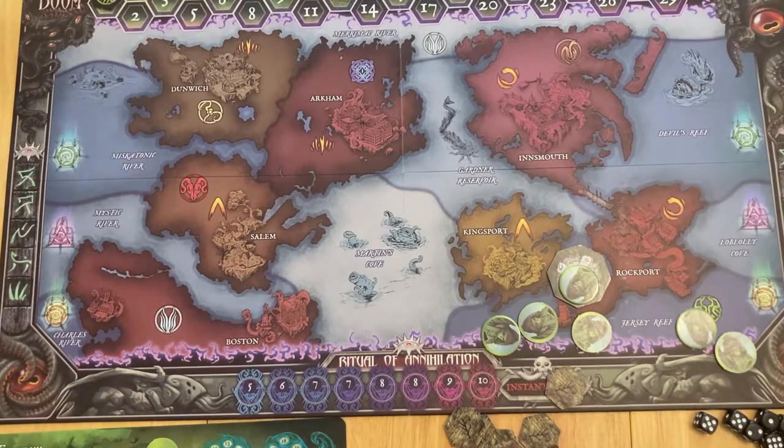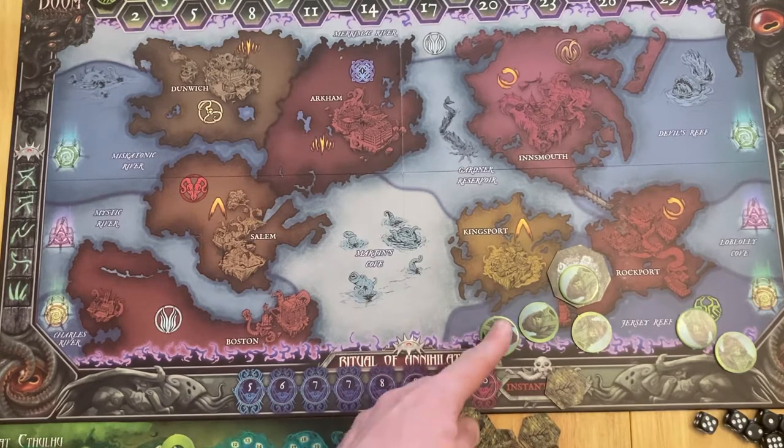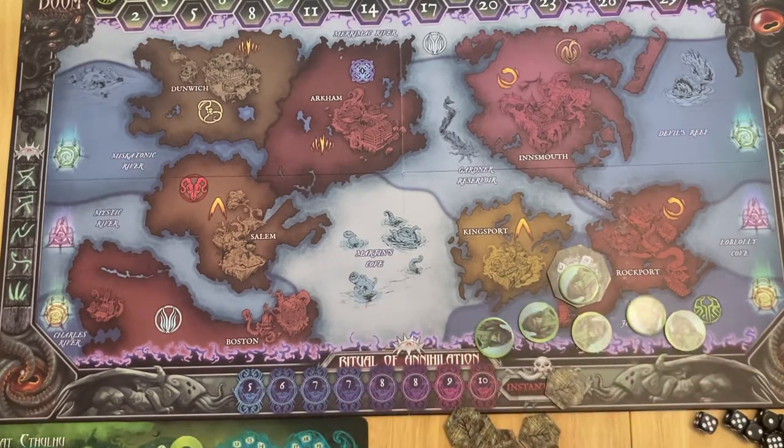There are four main phases to the game. There's the action phase - this is where you're using your marker to basically spend action points. Like a game of chess, you might want to ensure that you can get your opponent down to zero action points while you've got some spare to take back-to-back turns. So you could recruit a cultist - that's one thing you can do in your turn, spending one power point. As you can see, they're all in play currently.